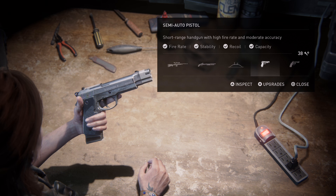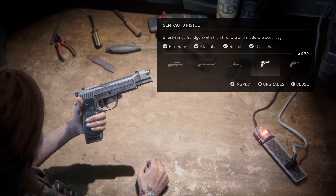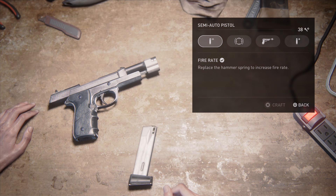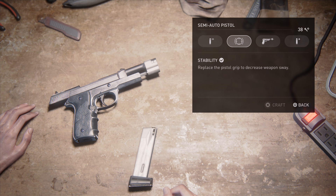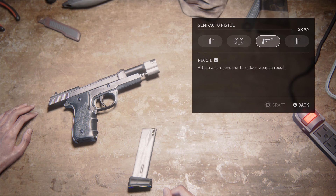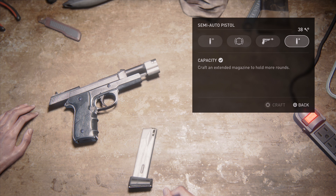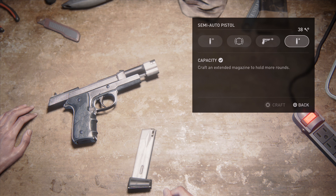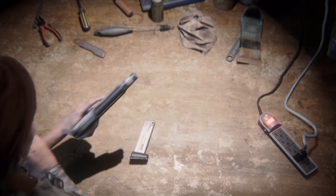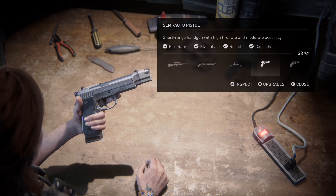Next up we have the semi-auto pistol, which can be silenced or left unsilenced. This is not a bad weapon, but there's really not much to get excited about — it's a pistol. Unsilenced, it's fine as a last resort, but the main thing you're going to use it for is stealth takeouts at a distance with a silencer. Because the silencer is so important to the gun, I would highly recommend investing in the skills that increase the durability of silencers that you craft — it'll let you get more out of the gun.